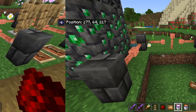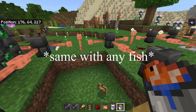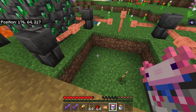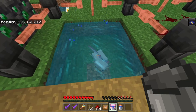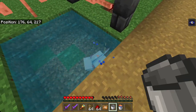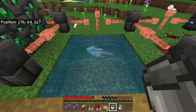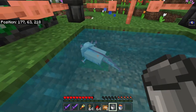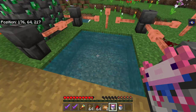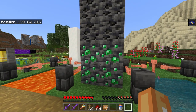A bucket of axolotl can actually give you unlimited water. I showcased something similar with a bucket of tropical fish ages ago, and it still works. If I go into survival, place the axolotl down, then pick it up again, I've got more water in my bucket — and now we've got a full bucket of axolotl and loads of water. It's kind of like a water dupe.